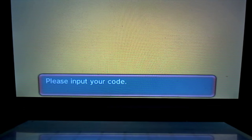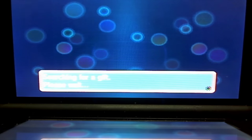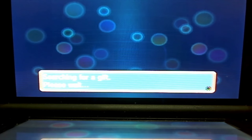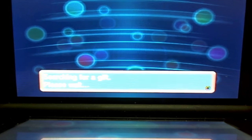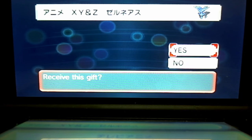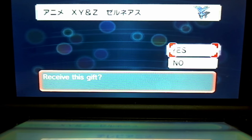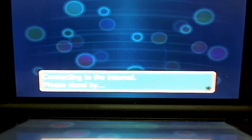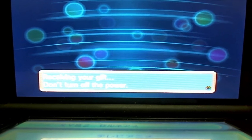Pretty much you just get a code on Serebii, put that in, it verifies it, and as you can see this is all legit. You need a Japanese game and the Japanese DS. Just connecting and grabbing the gift at the moment — and there's our Xerneas. You just click yes here. Sorry it's on the webcam a little bit, connecting at the moment — Australian internet is so good.